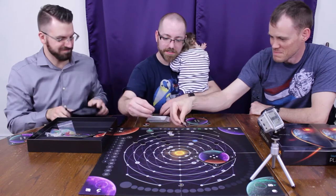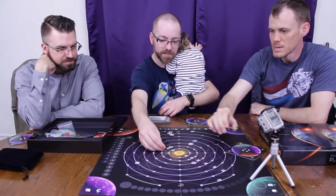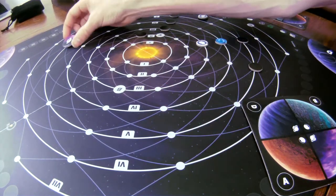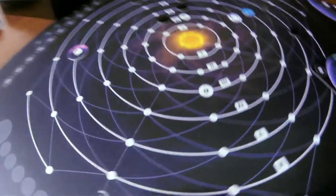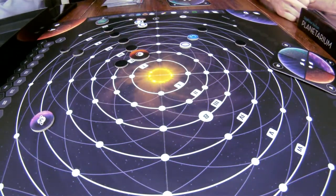Watch out for the dots that have the letters on them. This is planet C — it's going to go on the board where the letter C is. Planet A goes where the A is. So each of the planets start in different orbits.